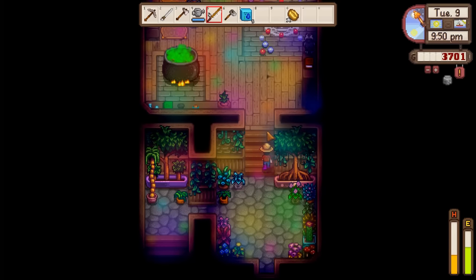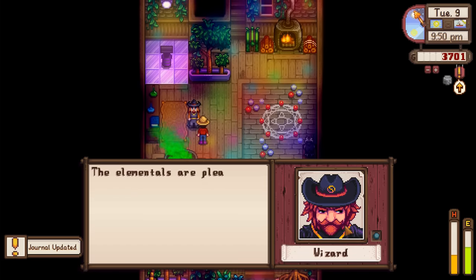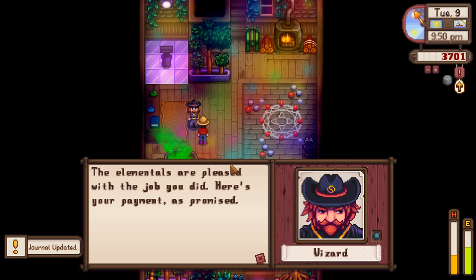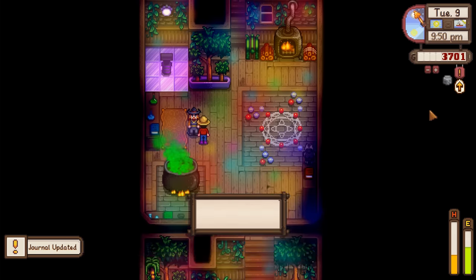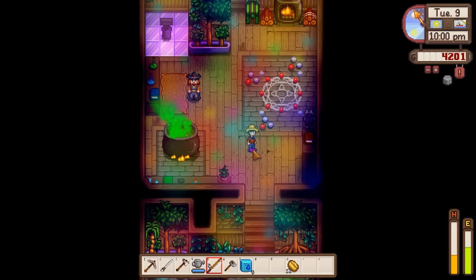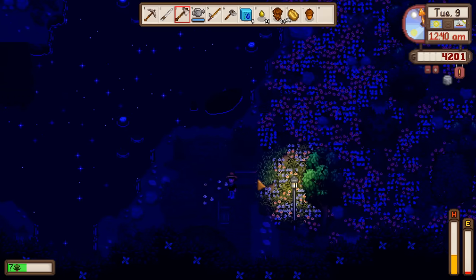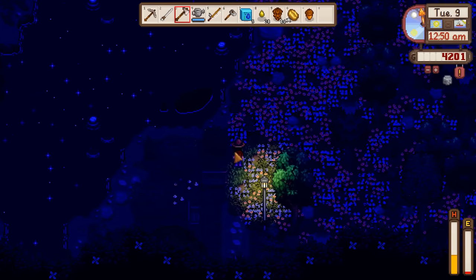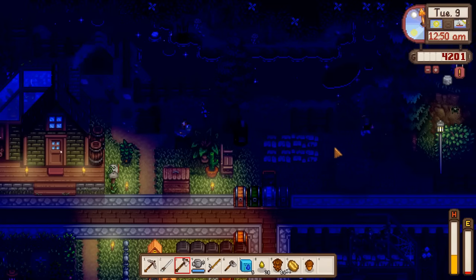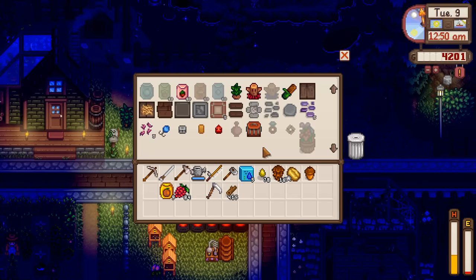Lucky for us the wizard's place closes at eleven, so it's easy enough to get in. I should have brought a loved item for him. He's red now. Elementals will be pleased with the job you did. So we'll try to focus on him a bit more since it apparently unlocks a lot of stuff. I cut down a ton of trees on our way back so I'd have wood for tea saplings and tappers and anything else that pops up.